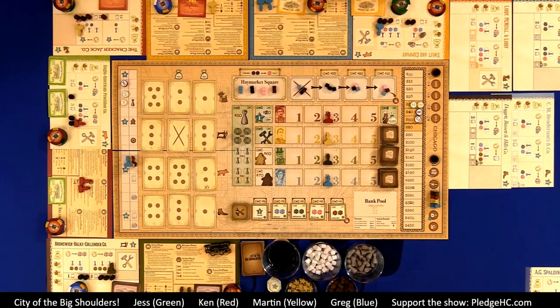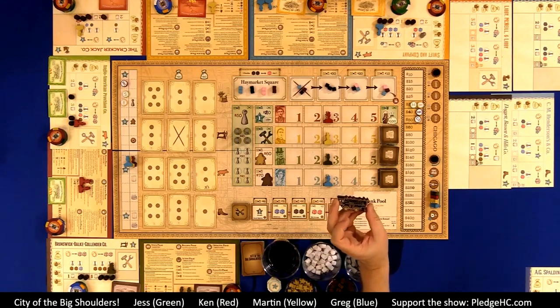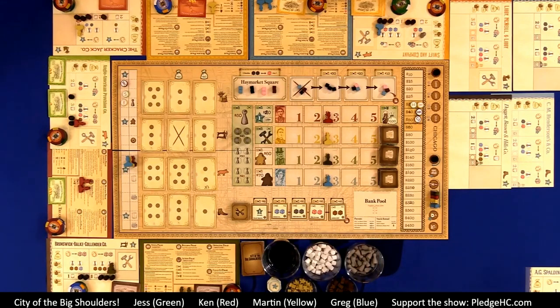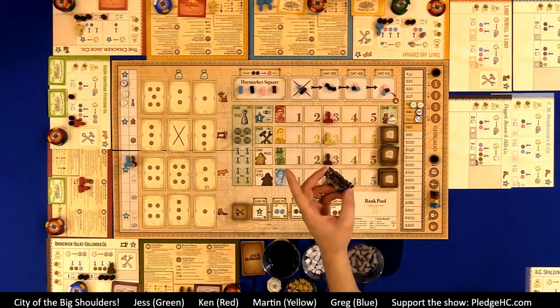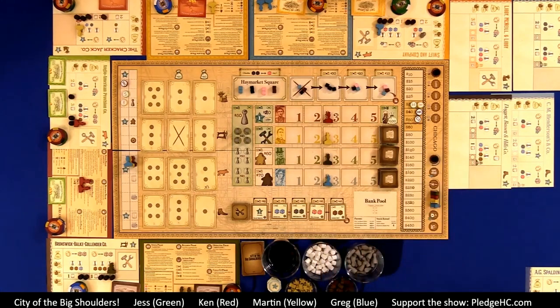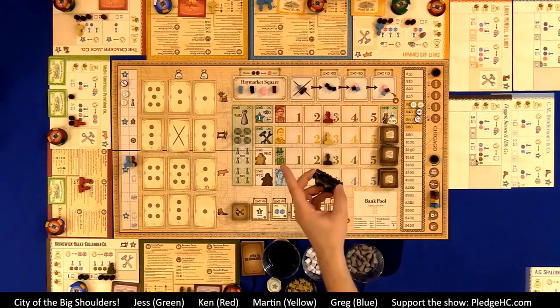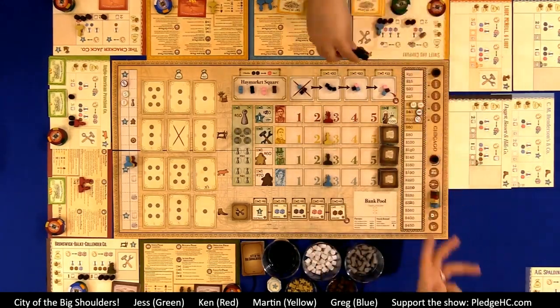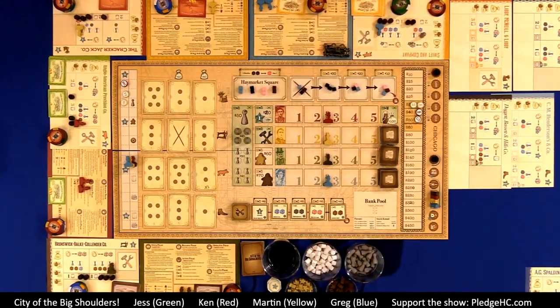The priority deal marker goes to the left of the last player that took an action. So if Martin did something other than pass and then everybody passes coming back around, the marker goes to Greg — to the left of Martin.